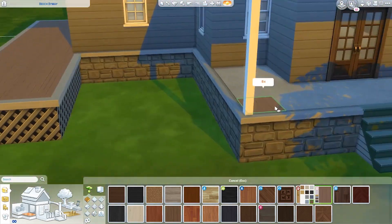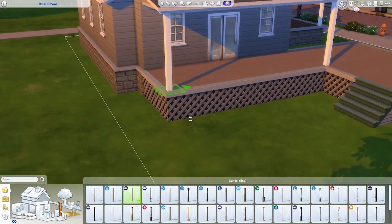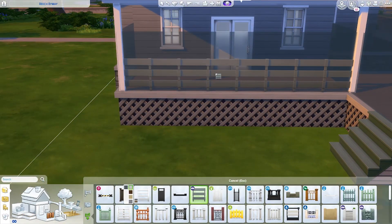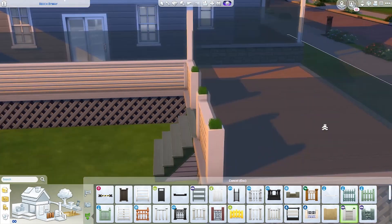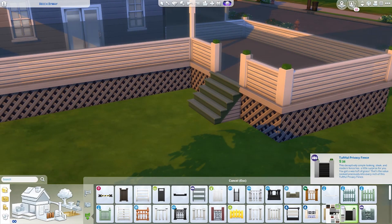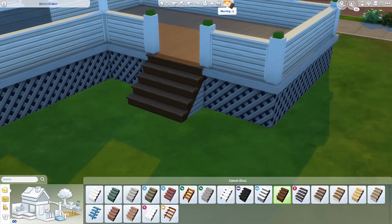And now I'm just picking a bunch of different floors for the front part and adding some of these pillars so that it looks nice. And now I'm going to choose a fence. I never use this fence, but I decided to go with this one because I thought it kind of matched with the lattice that I was going with and the style of the house.